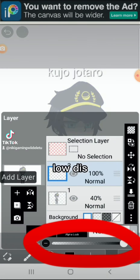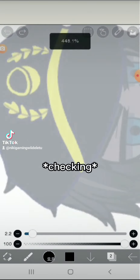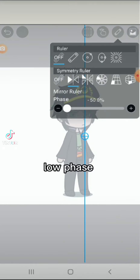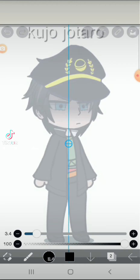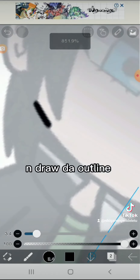Click layer, lower it, add more layer. Click the tool and click mirror ruler, lower the opacity.